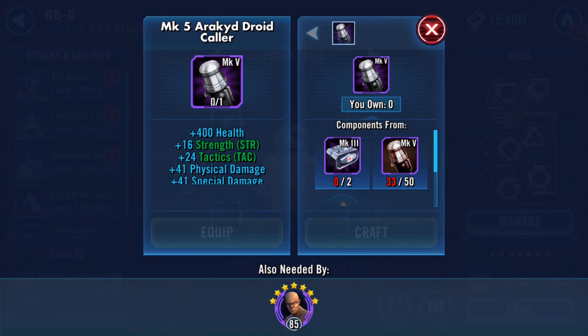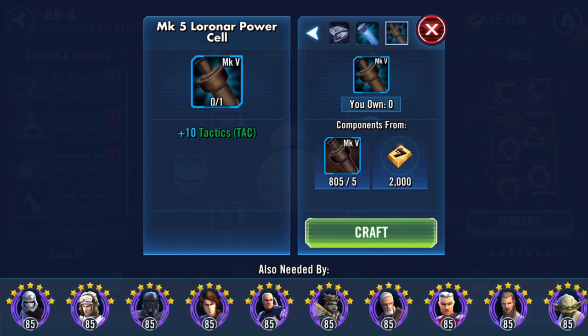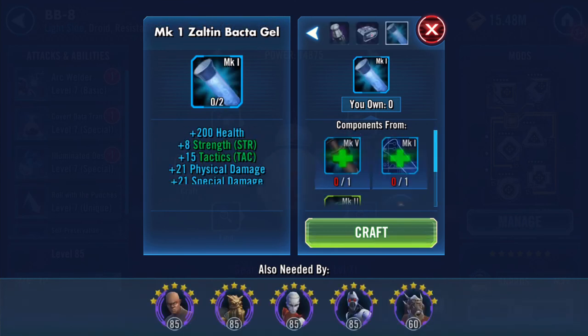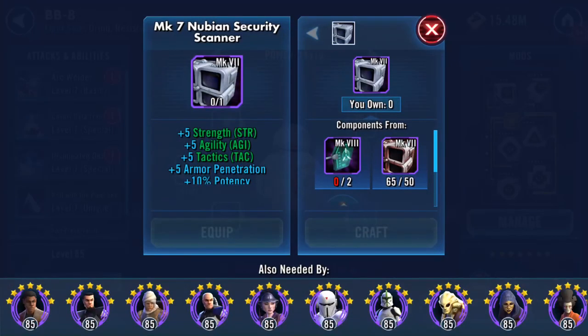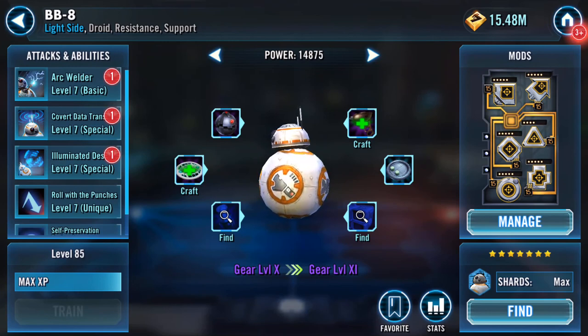What do I need here? Oh wow, I'm really happy in the Mark 5 — droid callers, what are these? What am I missing? I've got loads of those. It's those Mark 1 things there. I could do that, but it's going to be a long old farm for the new scanner.